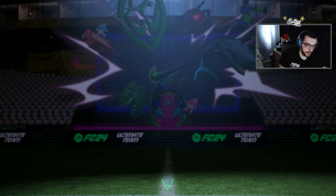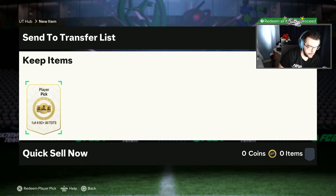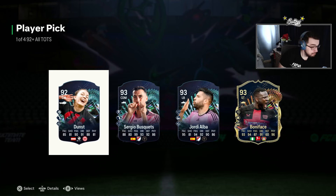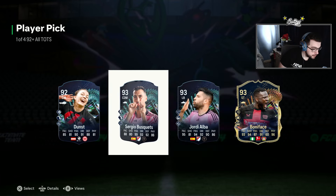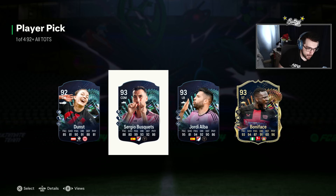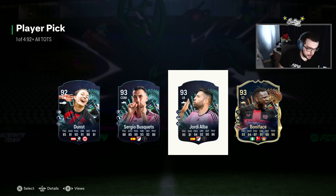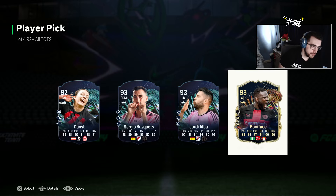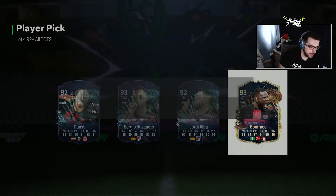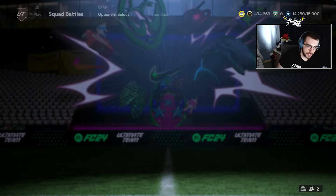Let's see what we can get out of our player pick. Into Miami connection there — do we just take the Victor Bonyface? You know what, I'm just gonna take Victor Bonyface over Sergio Busquets and Jordi Alba. We'll take it.